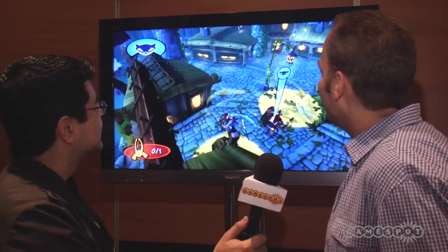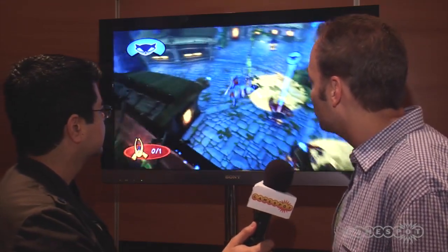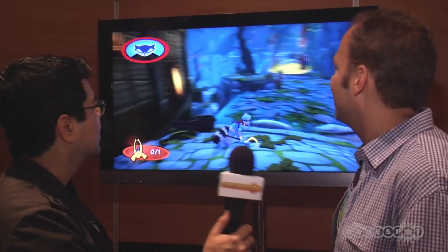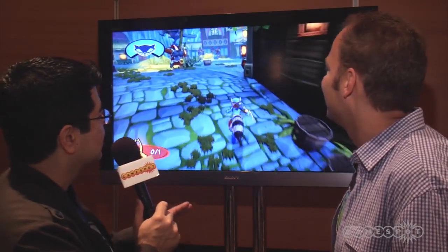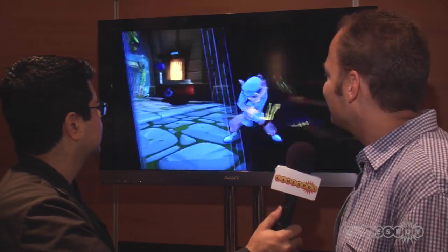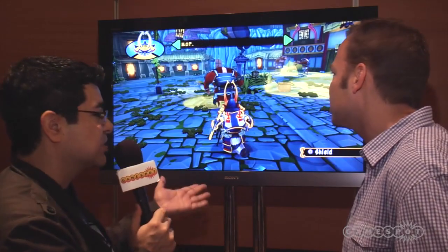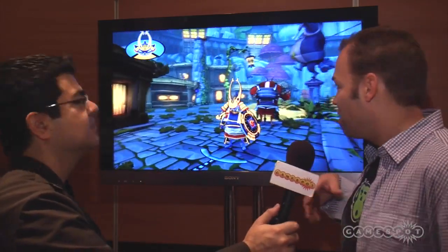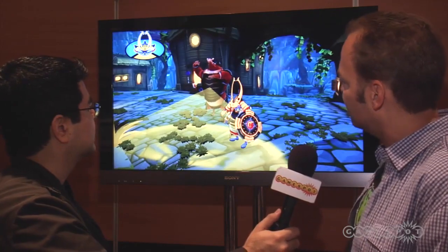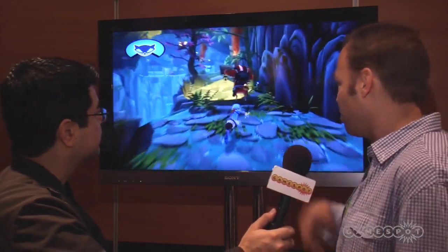Here we can see the compass in action again — it's pointing down to show him where the objective is. He's going to have to wait until this guard walks past, because he doesn't want to alert anybody. Then he can move in and pickpocket the armor. Or avoid being shot and come back. Nicely done — one more piece. Now, besides looking cool, there is a perk to wearing the armor. As in the previous games, the armor will act as a disguise, so instead of getting attacked by the guards, he can actually garner some respect — they give him a salute.